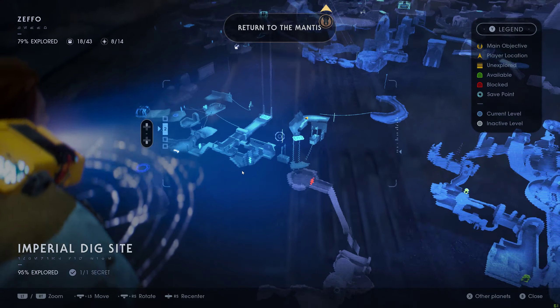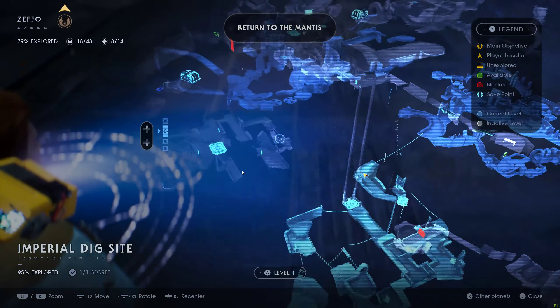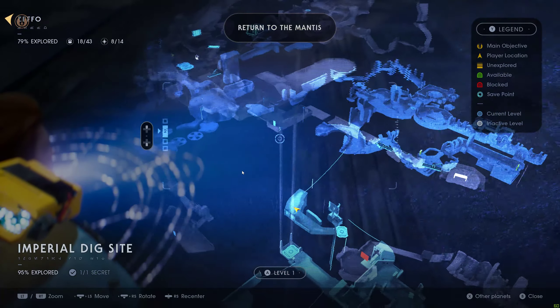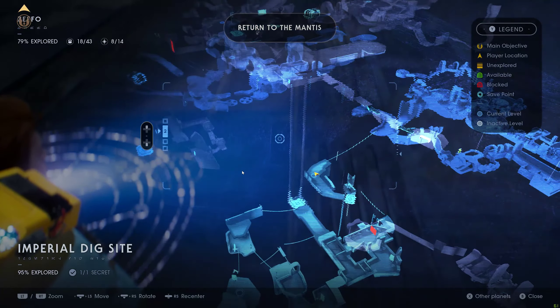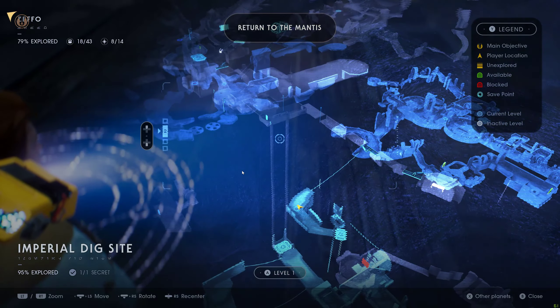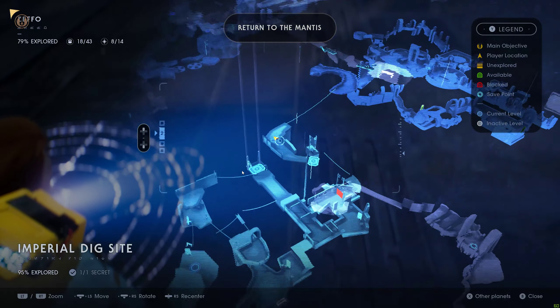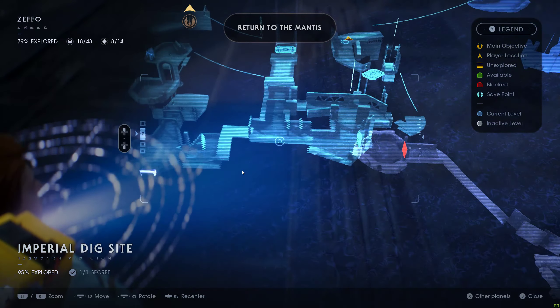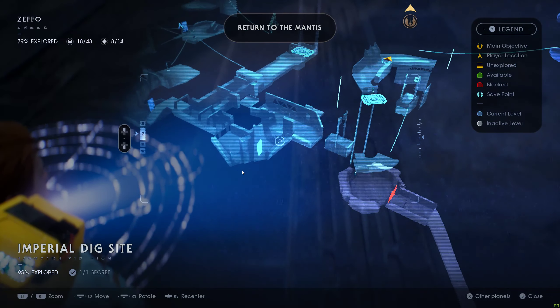It's pretty far in. After you finish the tomb and you make your way back to the Mantis, you'll come to this big elevator just here. When you work your way down — there's no way around it, you have to come this way — make your way down that elevator. Once you get to the bottom, make your way around, come down and just jump down here.